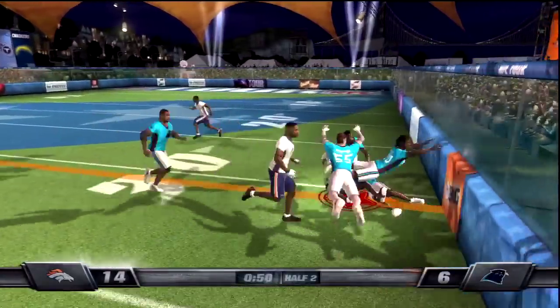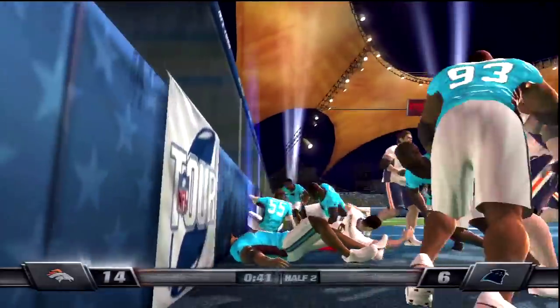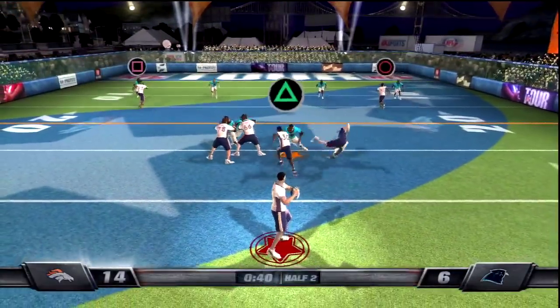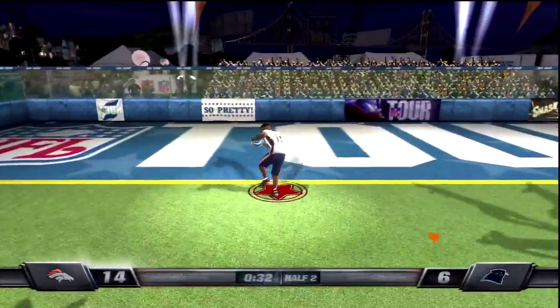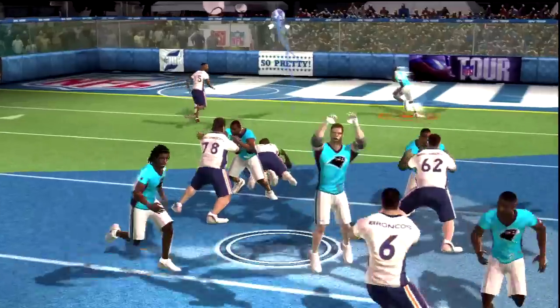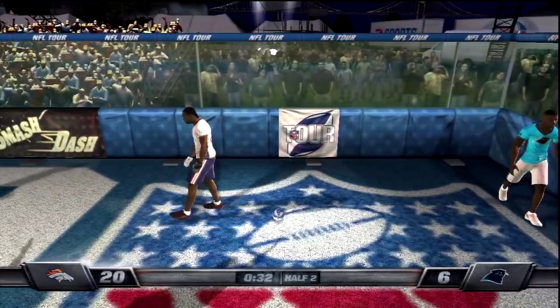Mike Bell going back to work, giving the Broncos a first down. We hand it off — pitch right back to Jay Cutler, I don't like my looks, just going to run it. Cutler up the wall — they can't tackle him for a while. Cutler on second down as the Panthers play soft coverage — check it down to Mike Bell, first down as he takes the big hit but hangs on. Cutler against the blitz — there's Marshall, goes up to make the catch. Touchdown, Denver! Marshall with the touchdown makes this a 20-6 game. Going for another two-point conversion — end zone for Rod Smith, not going to work. 20-6.